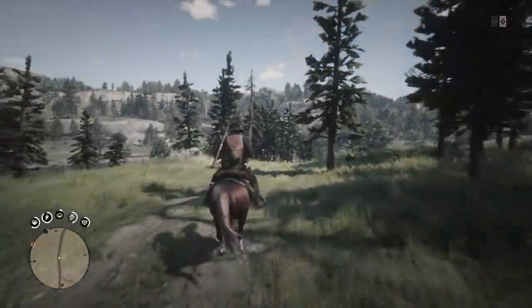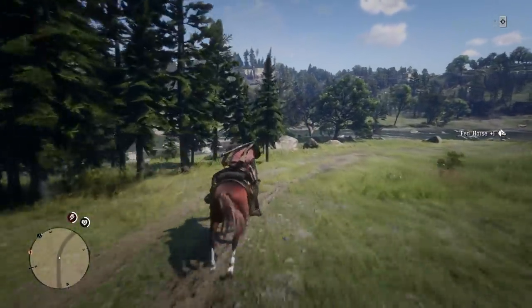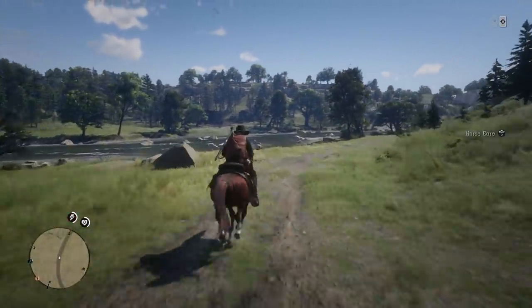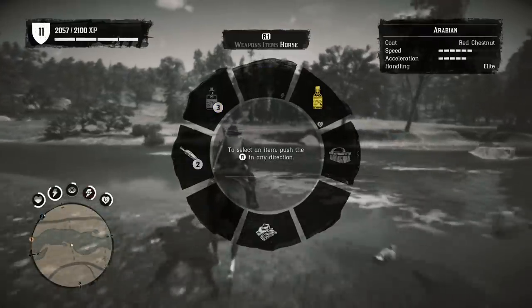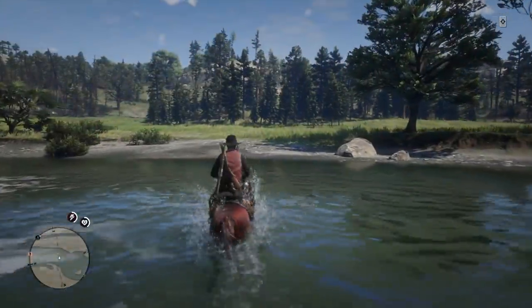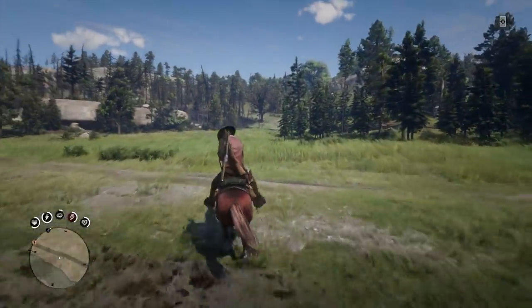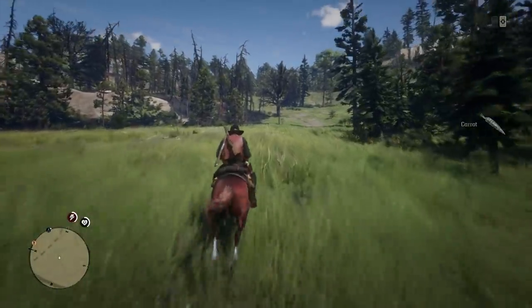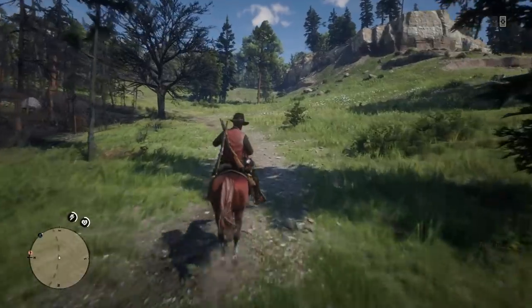Something else that's different from single player and quite nice: you can actually interact with your horse while it's at a reasonable speed. In single player, if you wanted to feed your horse you had to come to a complete stop. Online, that's not the case — you can feed your horse while at a pretty brisk gallop, which means you won't have to stop and lose all your momentum just to fill up your horse's cores. You will have to stop if you want to brush it, but that's something you'll do less often.